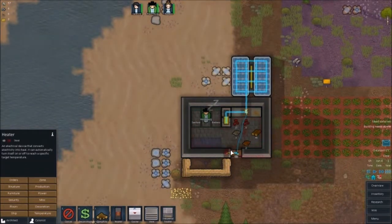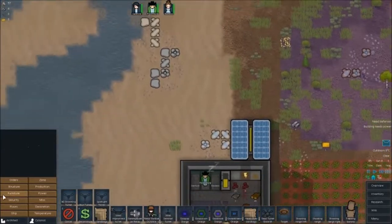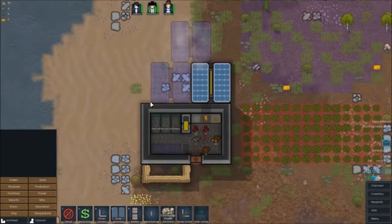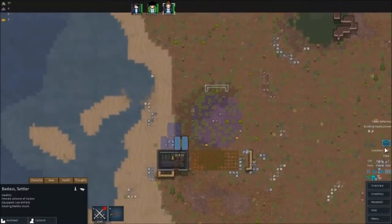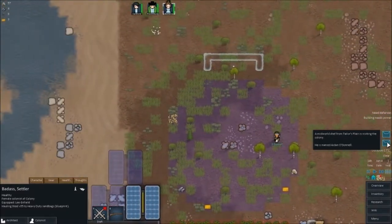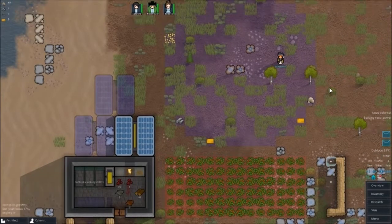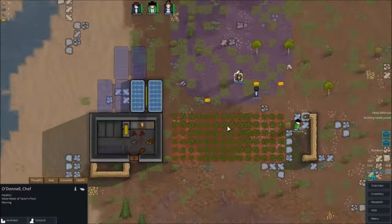We do need to set up a heater. And actually we do want more power — just one solar panel isn't enough. So we're going to do this. Although this is very big and open, we could just set up a massive wind farm, but for now we'll use this because it's fine. Taylor is visiting — O'Donnell. Oh my god, he's from Star Wars. Oh wow, that's pretty cool.